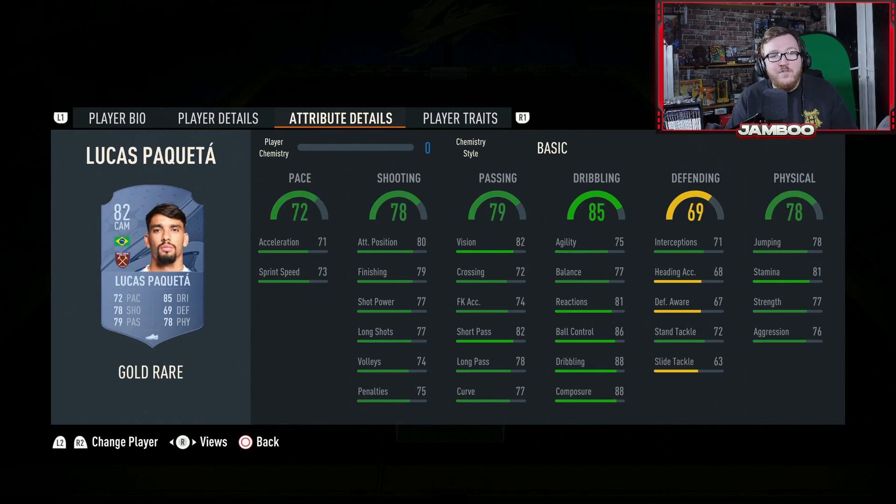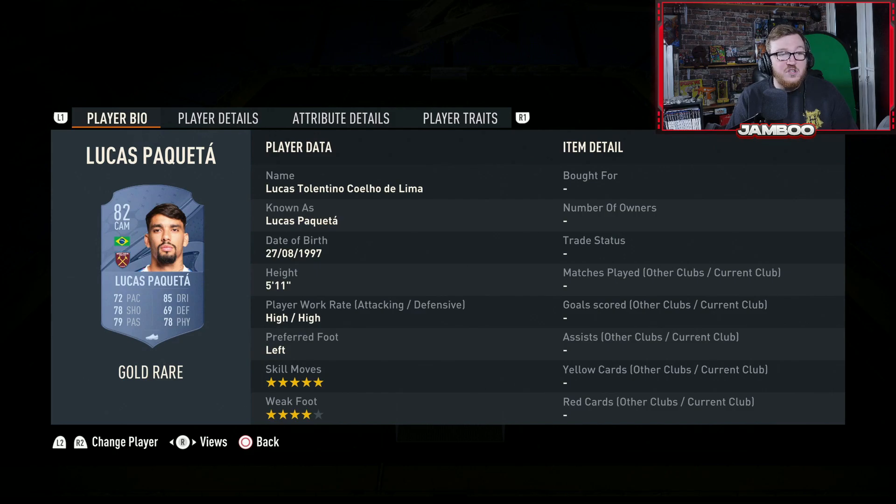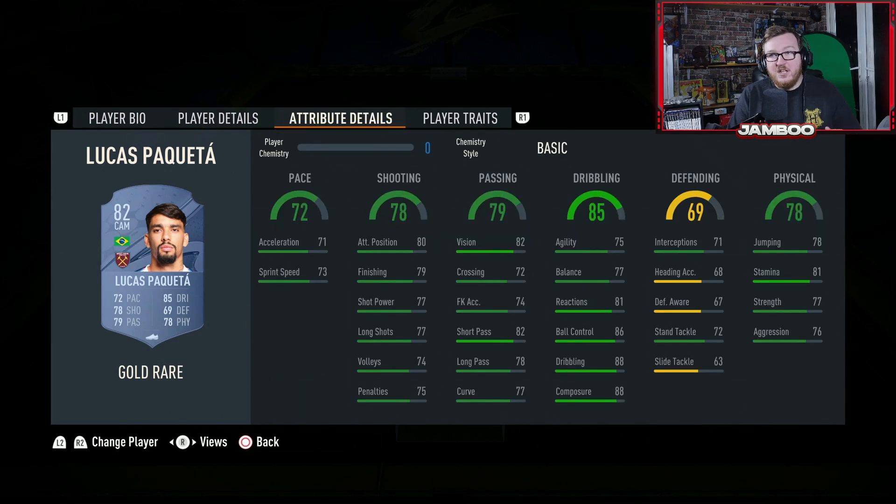We then have Lucas Paqueta. He's sort of at the bottom end of cards in this list that are going to be deemed usable but he is pretty decent. Five star skill moves, four star weak foot. I would recommend playing this guy as an attacking CDM. He's very well-rounded and with the five star skills, good weak foot and shooting, if he finds himself in a goal-scoring opportunity he's likely going to be able to put it away.